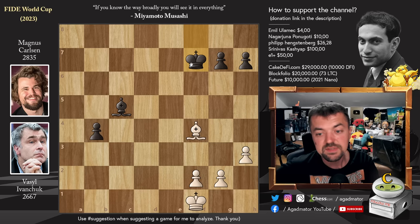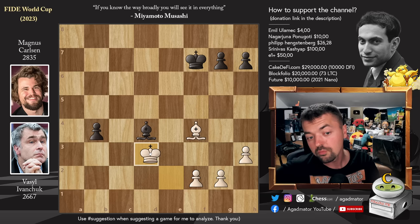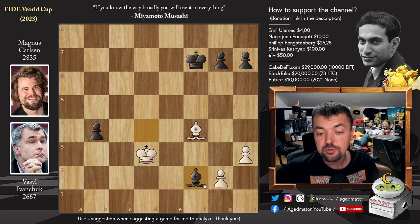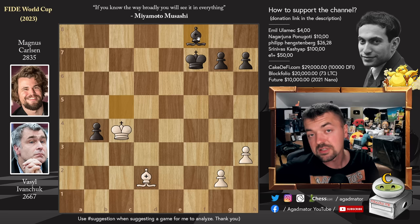Bishop to d4, king to d3 attacking the bishop. Ivanchuk plays king to d3 and offers the f2 pawn, probably intending to win back the pawn by capturing on b4. But there's a problem: bishop captures on f2, bishop to d2, bishop to c5 — Magnus defends. Ivanchuk attacks with king to c4, but bishop to f8. And it was in this position, on move 43, that Ivanchuk resigned the game.